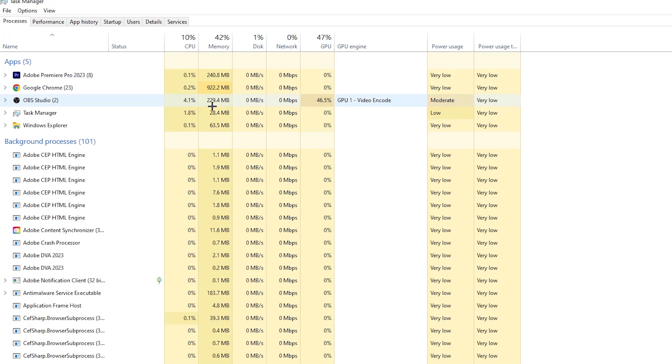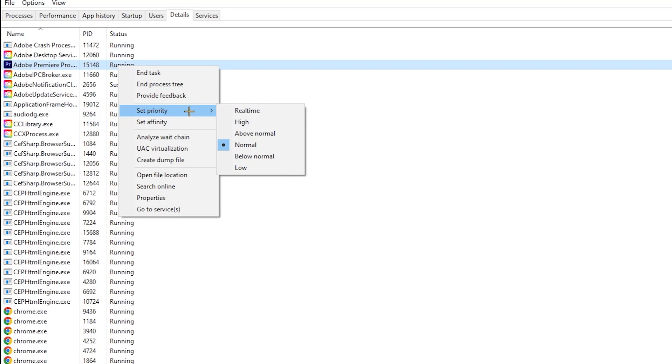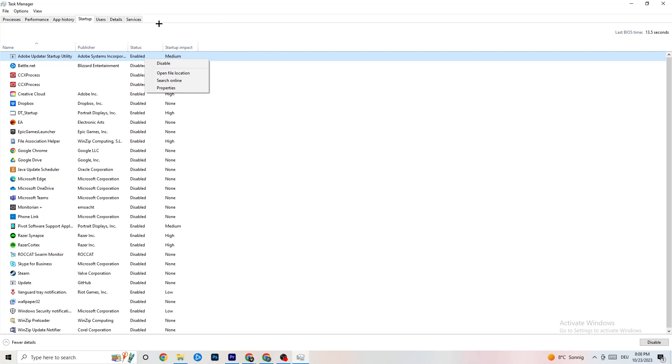Next, go to the 'Details' tab in the top-left corner of Task Manager and find your game. Right-click it, hit 'Set priority,' and change it from Normal to 'High' or 'Real time' — try which works better for you. Hit Apply. Then go to the 'Startup' tab. Disable every single program that auto-starts in the background to decrease your CPU and GPU usage. Right-click each one and select 'Disable.' Once done, close Task Manager.